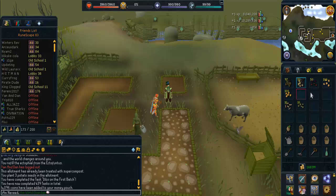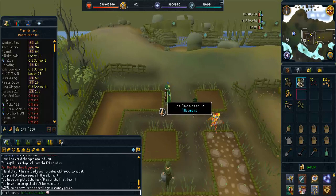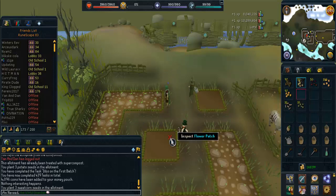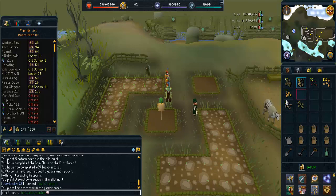Once you arrive at an allotment, rake the weeds if needed. Then place super compost or normal compost inside the allotment and plant your seed. If required, use a watering can on your seeds to help them grow and prevent disease. Most vegetable allotments take around 40 to 50 minutes of real time to grow. Once fully grown, harvest the produce. If your allotments die, buy a plant cure and use it on the allotment, flower, or herb.